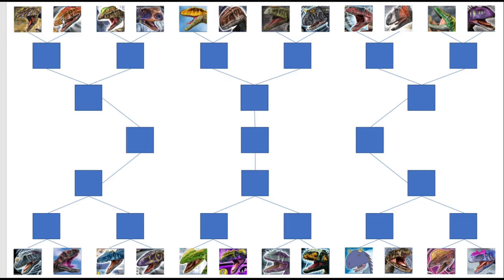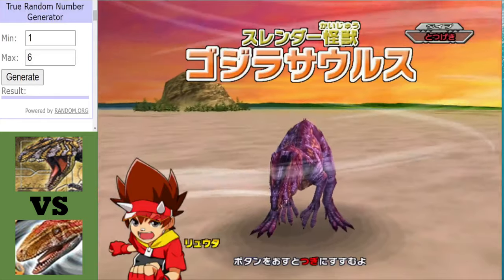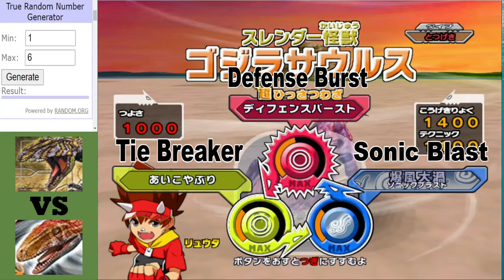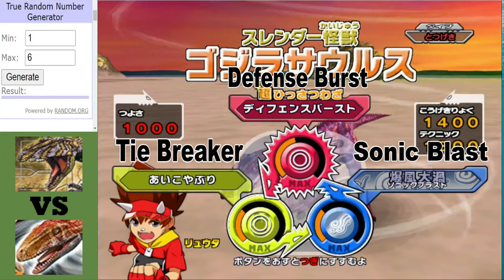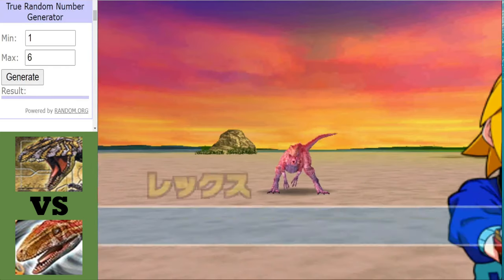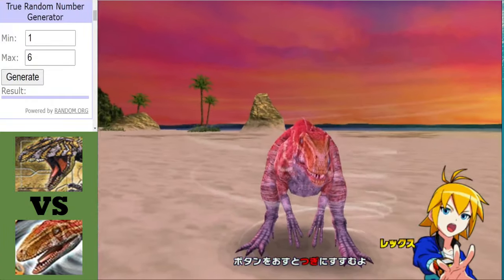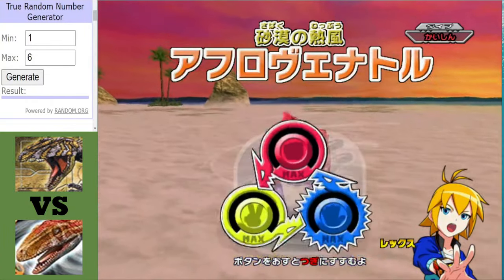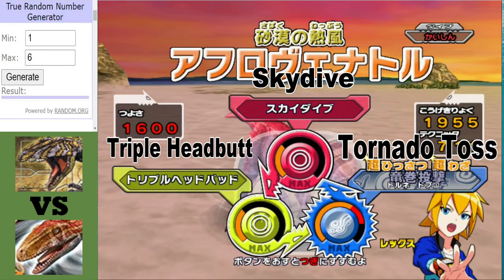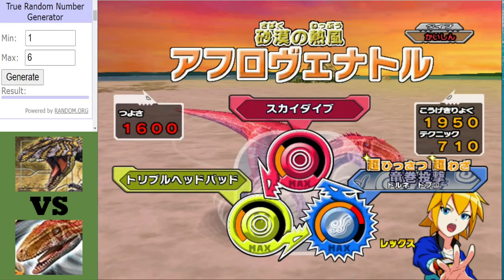Let's get on with the first matchup, which is Gojirasaurus vs Afrovenator. In the red corner we have the Gojirasaurus. I'm kind of disappointed in this matchup because I love Gojirasaurus and I love Afrovenator, and one of them is going to get knocked out early. In the blue corner we have the African Hunter, the Afrovenator. Watch out for that super-powered Tornado Toss — one Tornado Toss could mean an early exit for the Gojirasaurus.